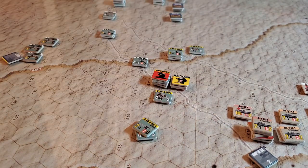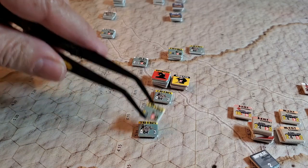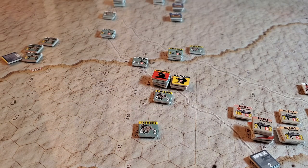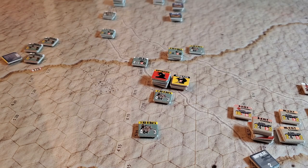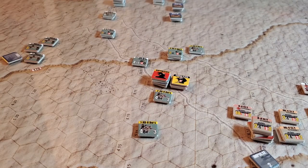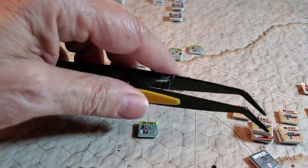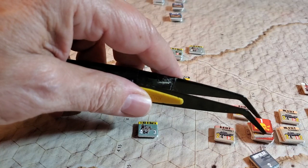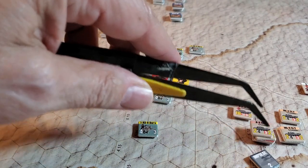On the second impulse, we tried to knock these guys out — fired and knocked out one step. Then I did a reaction fire. This guy has a strength of six and a range of seven, but because it's a tank firing we can spot him. However, the visibility limit is 10, which restricts that shot — so that shot actually doesn't happen. I'm so glad I caught that doing this video. The unit down here wouldn't have taken a step loss, so we'll correct that.